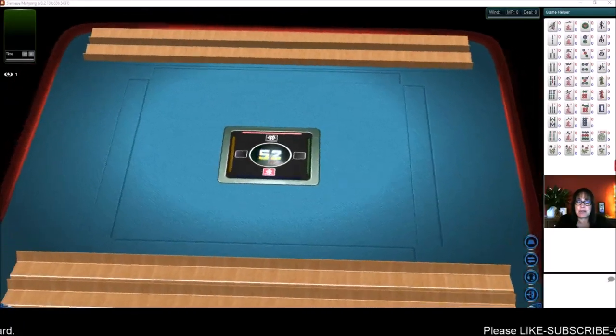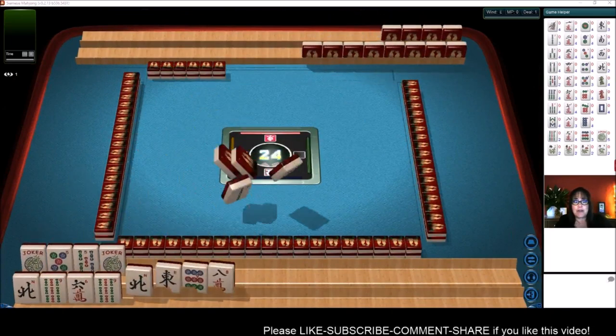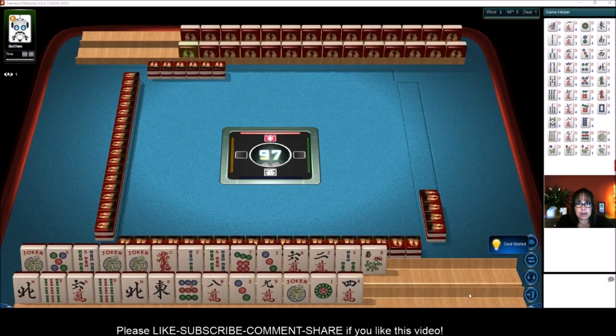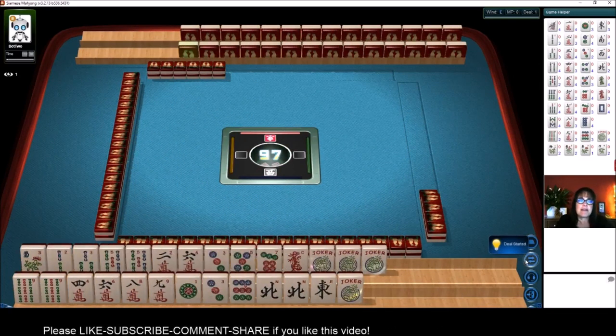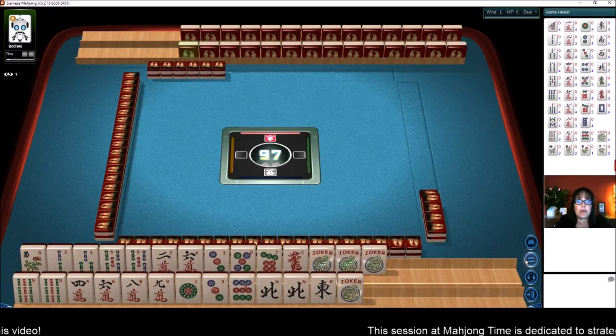We are launching into a table at Mahjong time. We'll be playing Siamese Mahjong using the National Mahjong League card. I'm going to be playing against a robot, so I want to test a theory. I played a few minutes ago, and I was waiting on a tile to complete a pair, and it was in the robot's hand. When you play with a robot, the robot picks and discards.